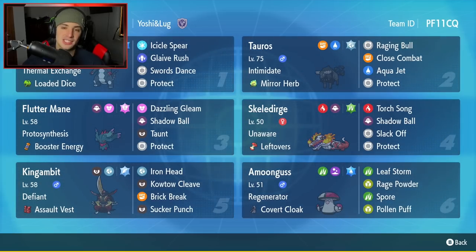We got Baxcalibur to start today's team preview, with the Normal Gem and Loaded Dice. This Baxcalibur is very strong and great for Series 2. It's got Icicle Spear, Gale Rush, Swords Dance to set up that attack boost, and last but not least, Protect.